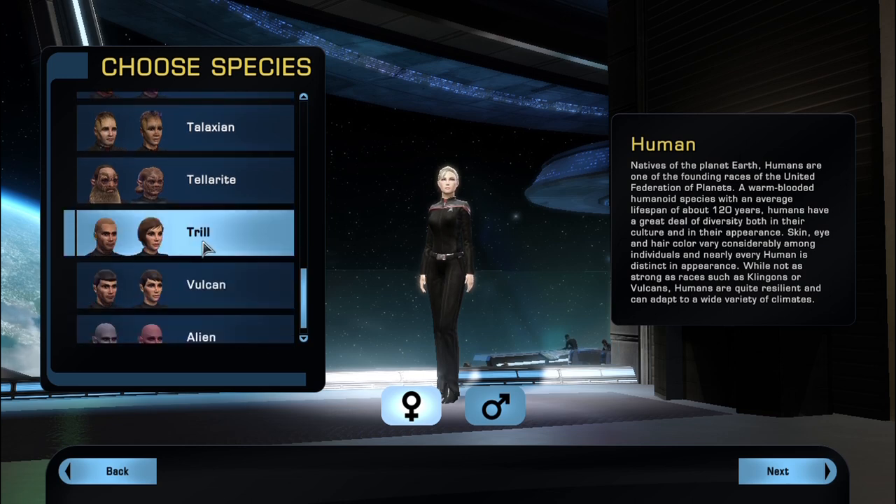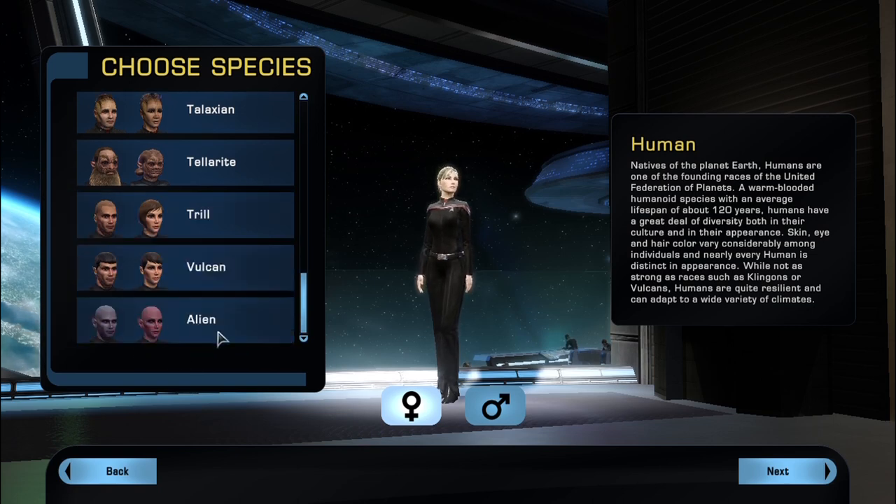There is a special Trill where you can be an implanted Trill with a Symbiont as well, but that you have to buy that feature. And everybody loves the Vulcan, and then you have your alien where you create your own alien.